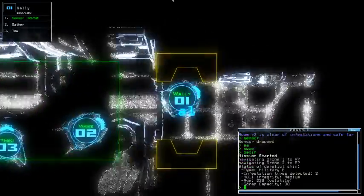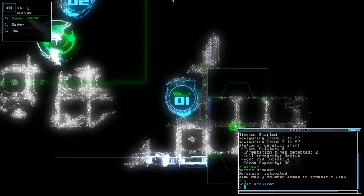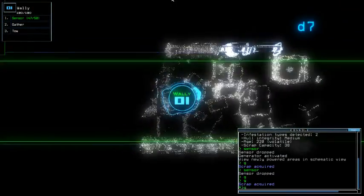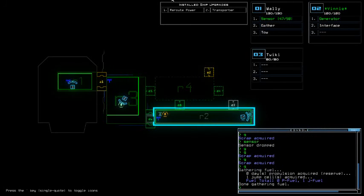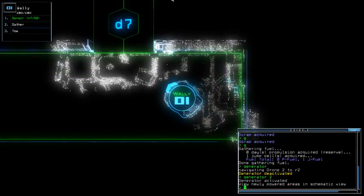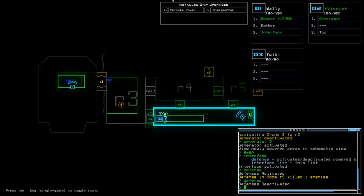Let's see what we got anyway. Military B with 2 infestation types, medium hull integrity, and Volatile Age. Wow, another generator — okay. Broken... broken... oh, it's not powered.